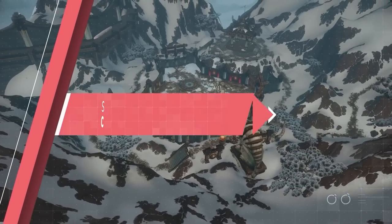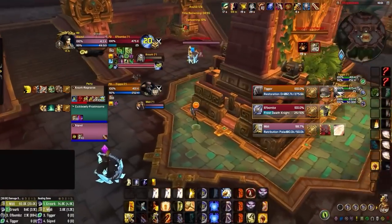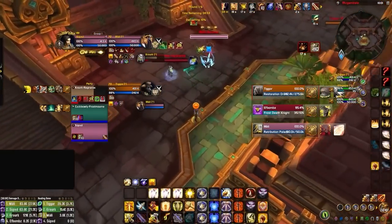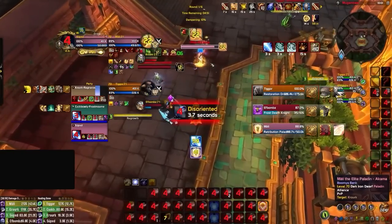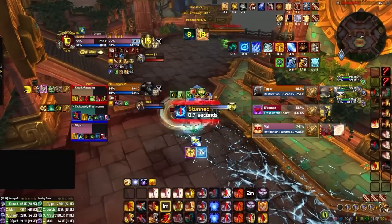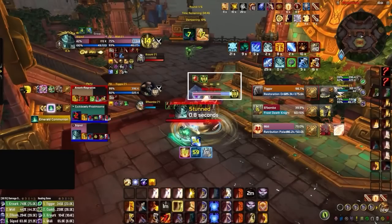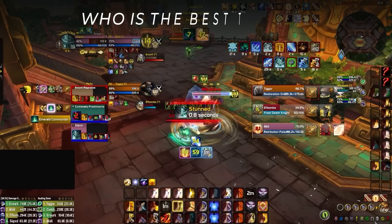So how do you know when to swap? The first thing you should look for are enemy cooldowns. To illustrate this, let's watch an arena opening together. Before the gates open, our team chooses the enemy Ret Paladin as the initial target. But look at what happens in the opener: the enemy Resto Druid uses Iron Bark and has full hots on the enemy DK.